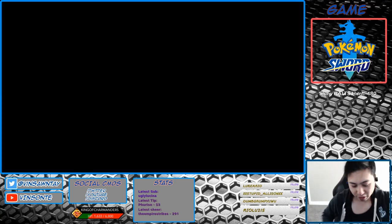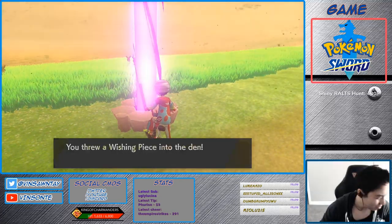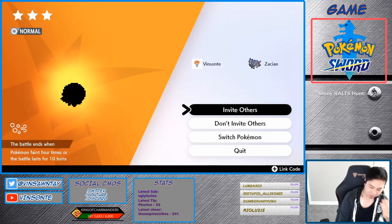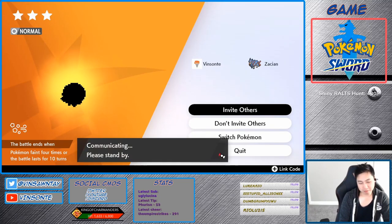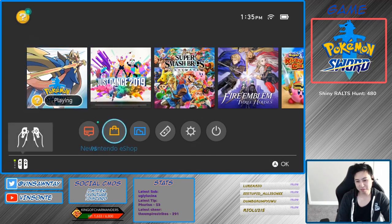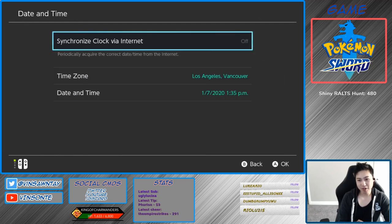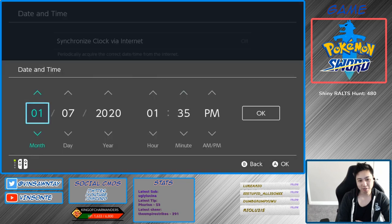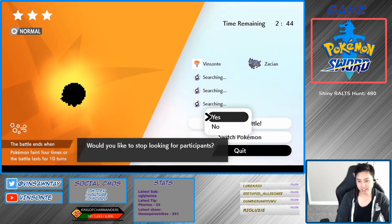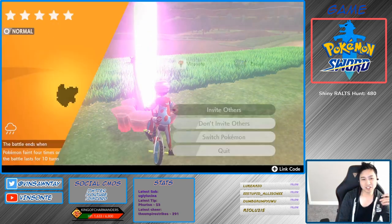And then we'll do the time skip trick. Alright, we have a purple beam — so now we do the time skip trick. Let's see what it is first. It's a normal Pokemon, normal den. So we're going to press invite others, press home, press system settings — that's about one day. Tap that on already, turn that off, increase about one day, quit. That's your reset. Keep doing this and hopefully you get your own.